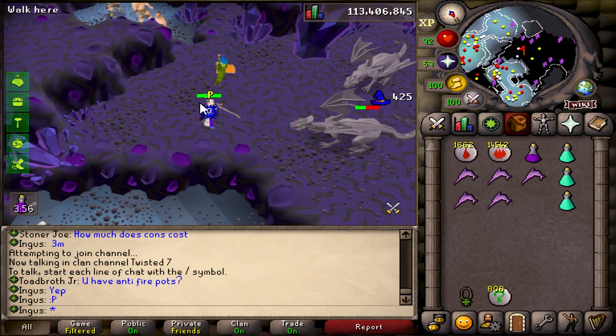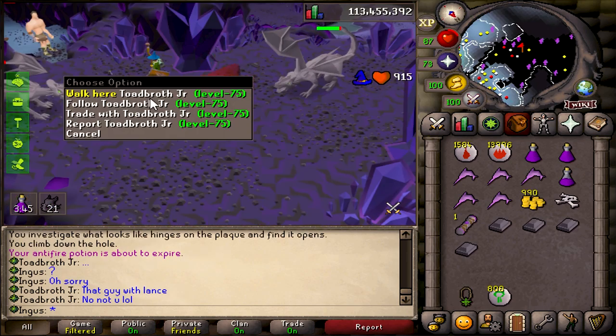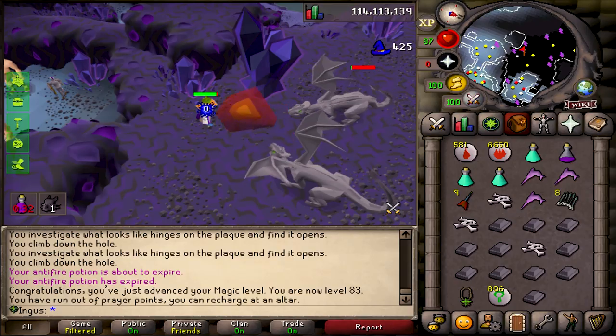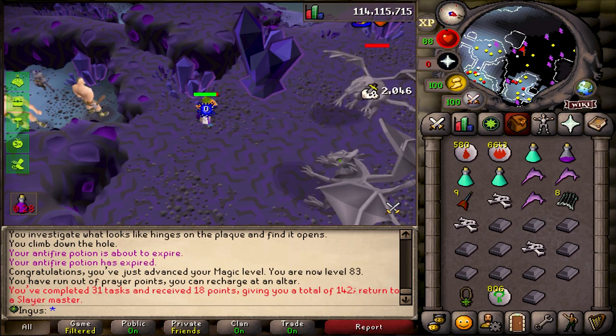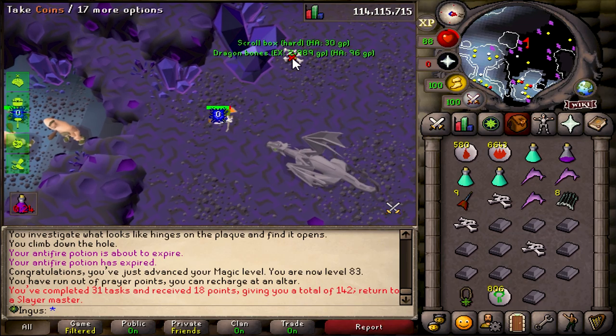What sucks is that I don't really have points to even skip this task, so I guess we're gonna be doing it. Besides, you never know — we might get lucky and get some dragon plate legs. Or we'll just get soul runes. Now that I think about it, I don't think it was actually worth using these antifires on the task. But it was kind of nice to just sit back and relax.